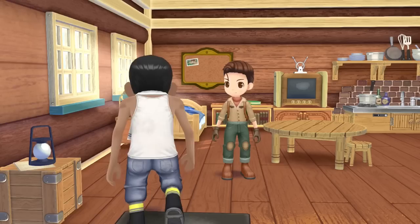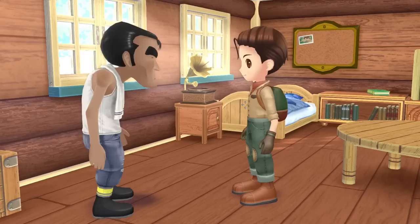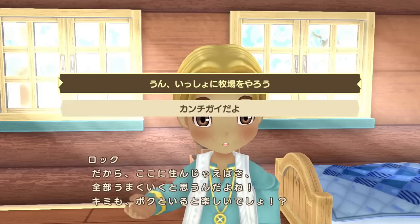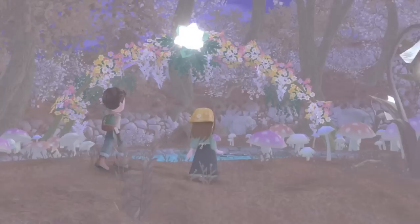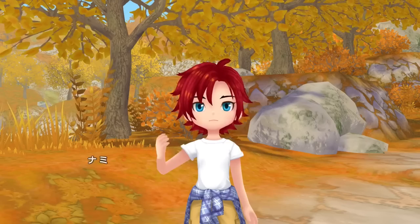Next, let's discuss what happens if you don't get married in the first year. If you did not give the blue feather to anyone, at the end of the year Takakura will come to your house and you will be able to choose between any character that has over 70 friendship points and 6 hearts. If no one likes you enough, your two default options will be Cecilia or Rock. If you refuse to marry anyone then it will be game over — a big component of this game is getting married and raising your child, so you cannot play further than the first year without getting married. It works the exact same way if you're in a same sex relationship.